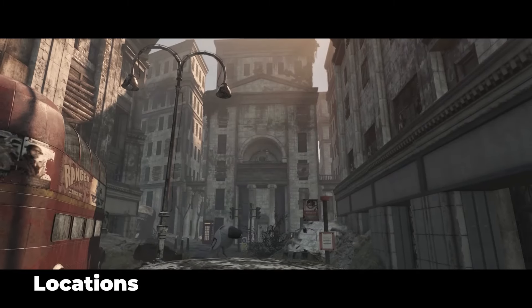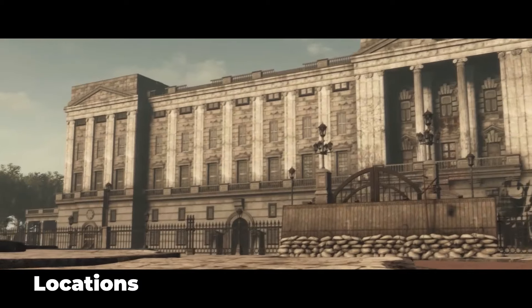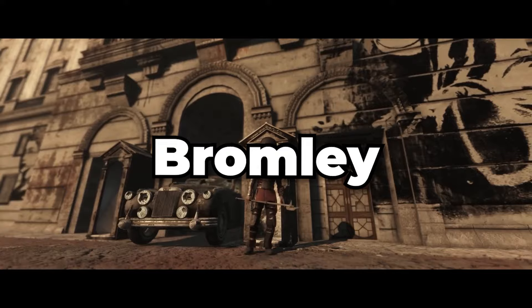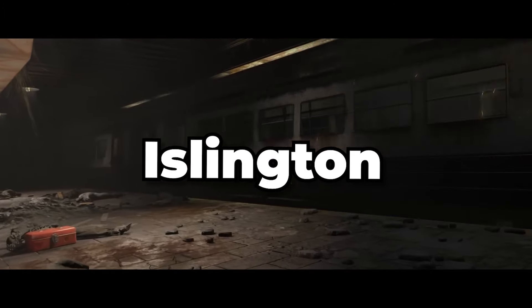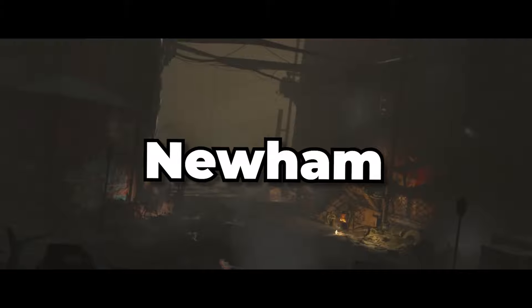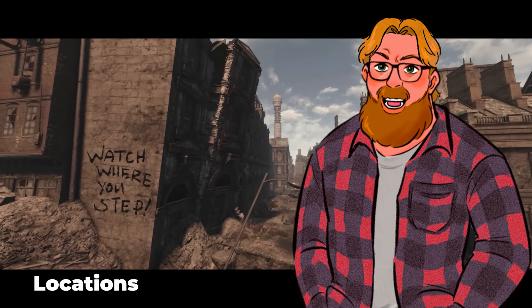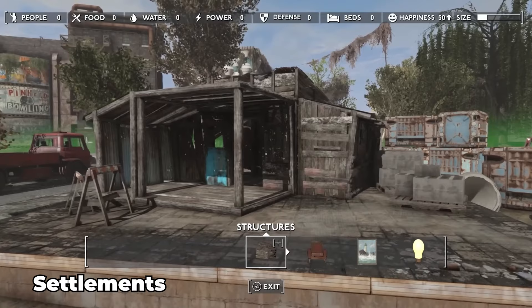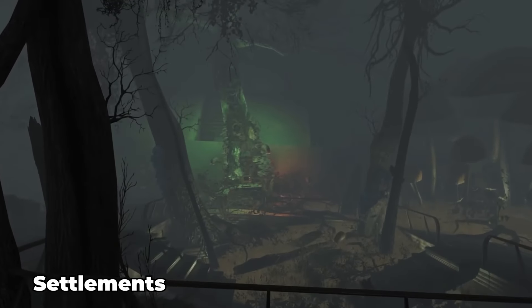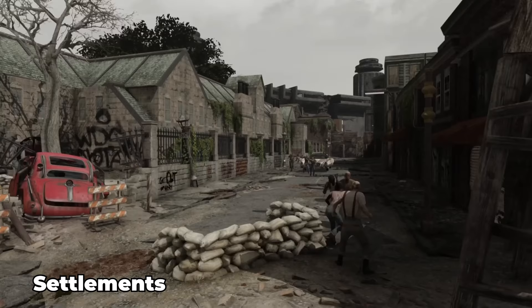Fallout London will take us to 15 boroughs of London — places like Bromley, Camden, Croydon, Eastminster, Greenwich, Hackney, Eilington, Lambeth, Lewisham, Newham, Southwark, Tower Hamlets, Wandsworth, and Westminster. And for those of you who love the settlements aspect of Fallout 4, there are going to be seven unique settlements placed in Fallout London for you to build up your bases.